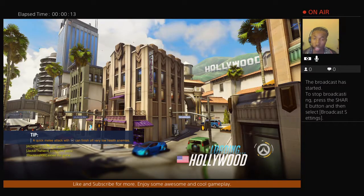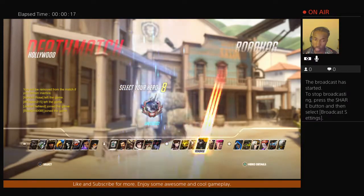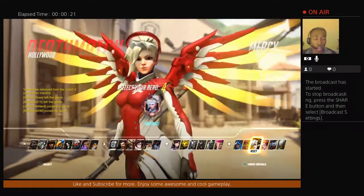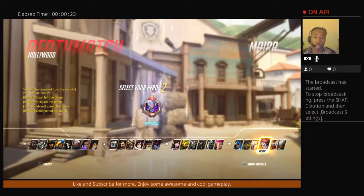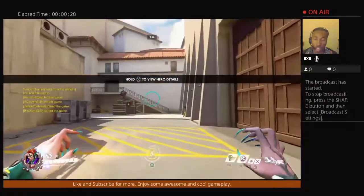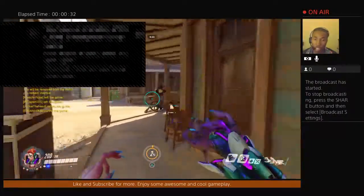It's built around Moira. Her biotic beam is almost the same length as Mercy's healing beam but a little shorter. With it, she's able to steal health from enemies, heal herself at the same time, and deal damage — which is what I mean by steal health.